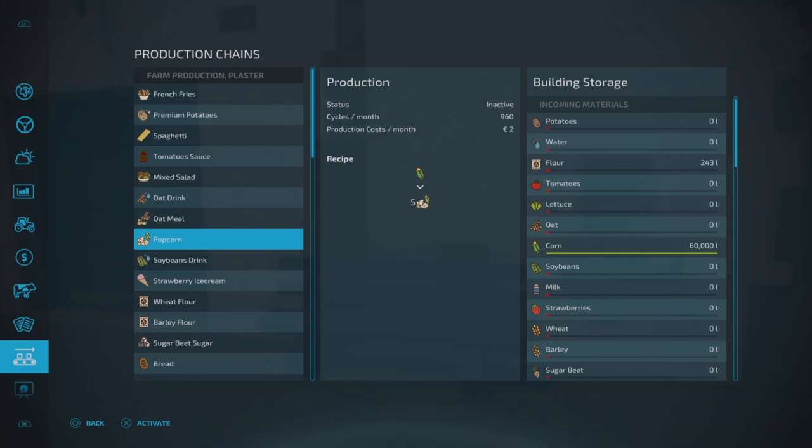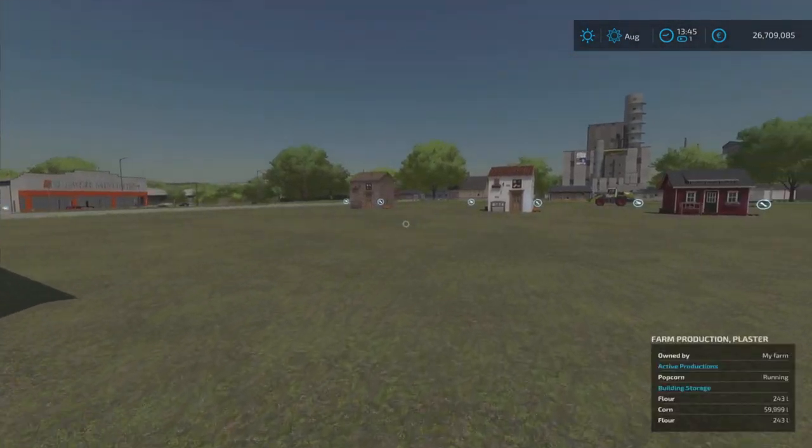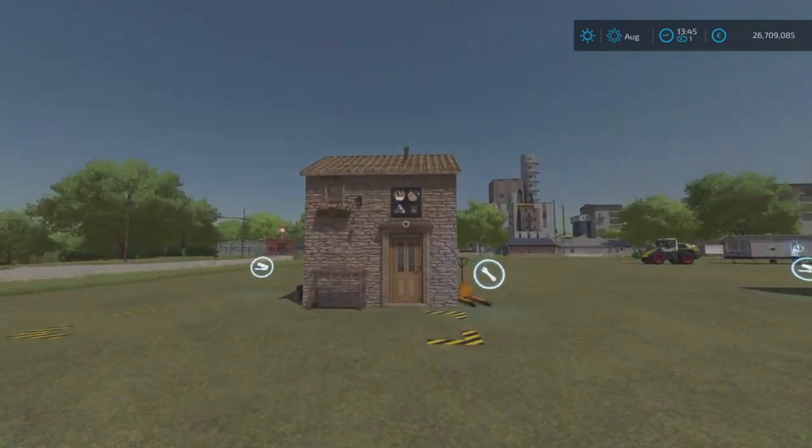960 cycles per month, production costs two pounds/euros/dollars per month. We'll activate popcorn — that is now running, happy days. Moving on to the potato one now. These smaller ones do have little symbols up top to tell you what you're going to get out of them, depending on what you select.